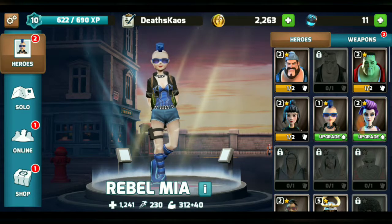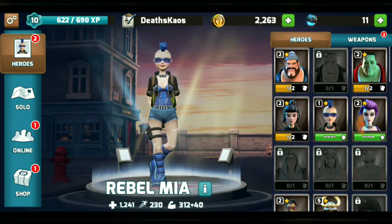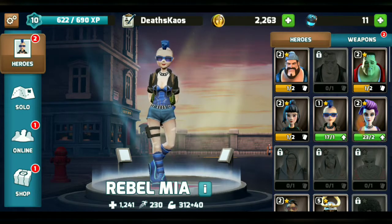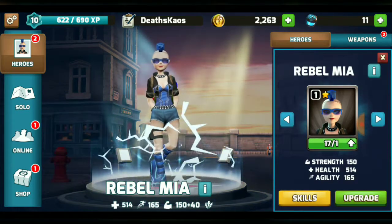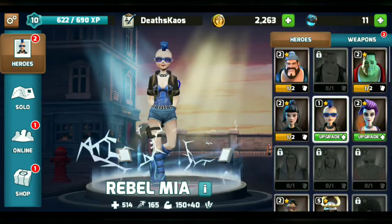So if I go to Heroes by clicking on Heroes on the left, my Hero selection opens up with the main character in the middle. You'll see that I have got this Rebel Mia, and it says upgrade 17 of 1, which means I can upgrade her.